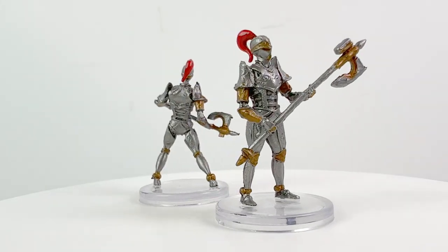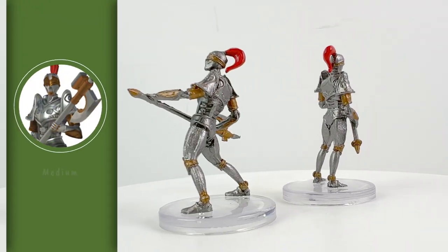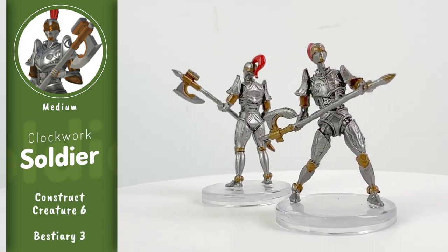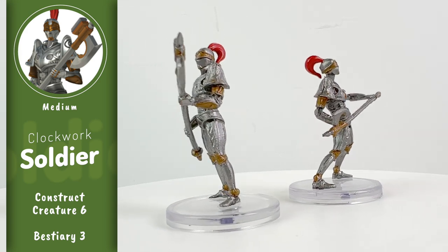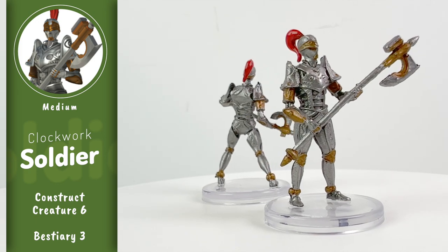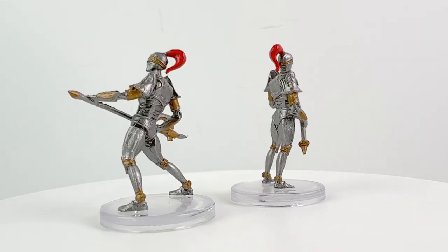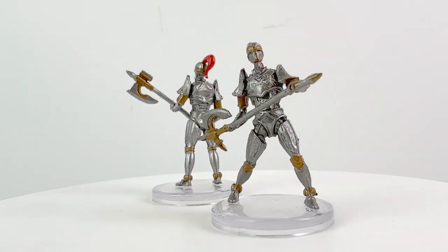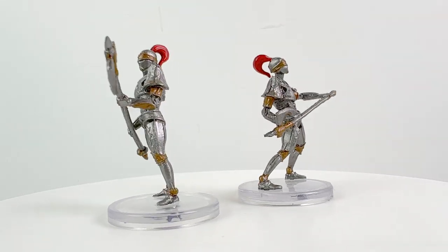Let's move from ancient high-tech automatons to contemporary clockwork constructions that you would find in abundance in places like Alkenstar, the land where technology is king because magic cannot be relied upon. We have two clockwork soldiers from Bestiary 3 — you'll find these soldiers working as city defenders. Technically, clockworks were also ancient technology, arguably perfected by Xin, the first emperor of ancient Thassilon. Unlike automatons, clockworks do not have souls.